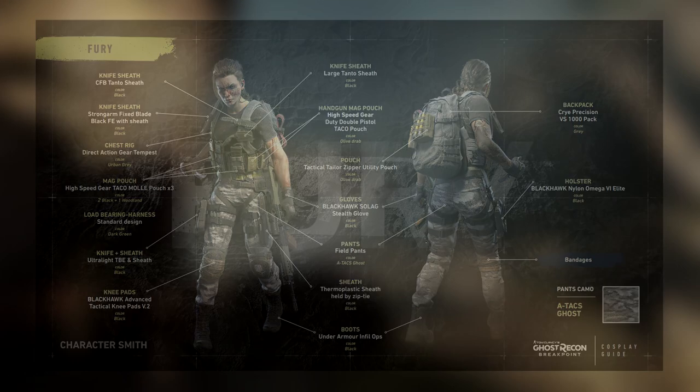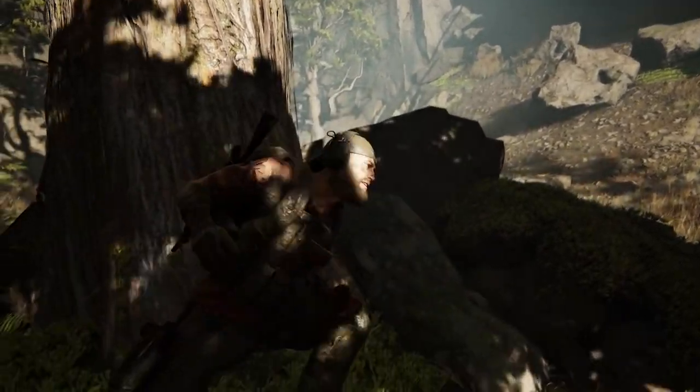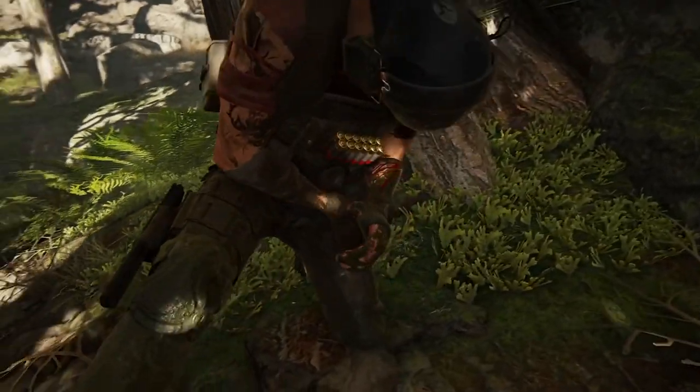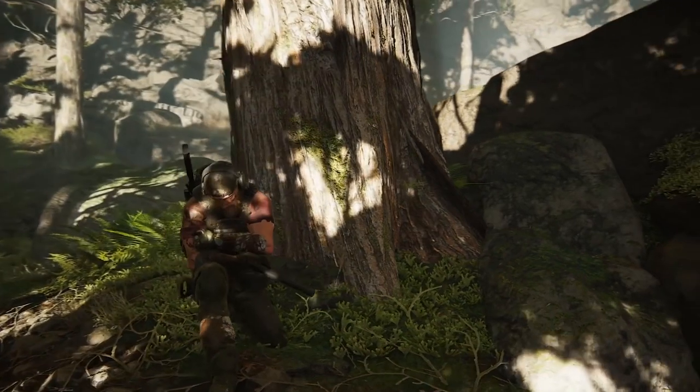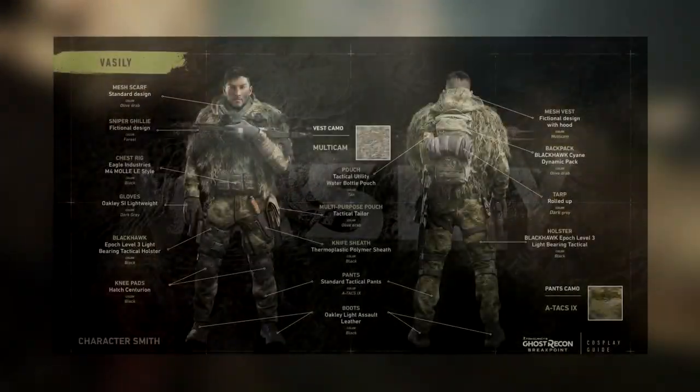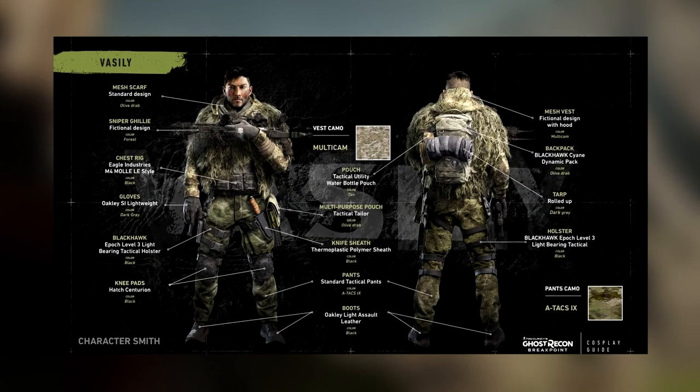Next up we're going to take a look at Vasily. As you know, this is the sharpshooter class, so for his primary weapon they're showing a Scorpio TCT sniper rifle with a T5xi 3 scope, a precision bipod, and a Harvester 300 silencer. For his secondary weapon we have an MPXK which is completely stock. For his sidearm and melee weapon we've already covered both of those, so we'll move on to the gear chart for a closer look at what he has on.